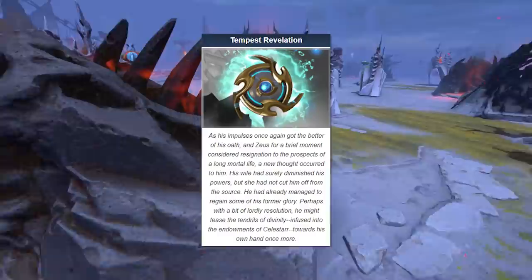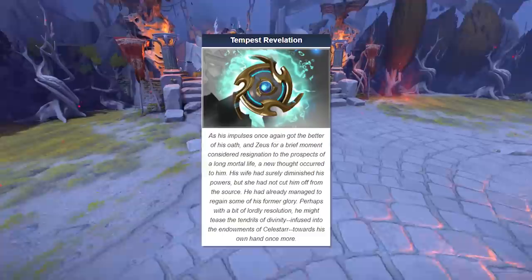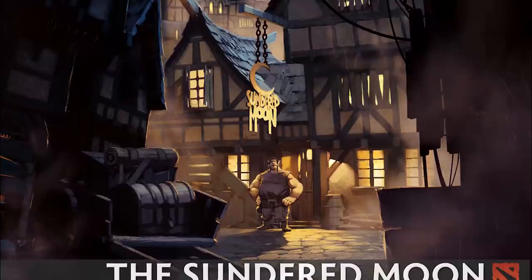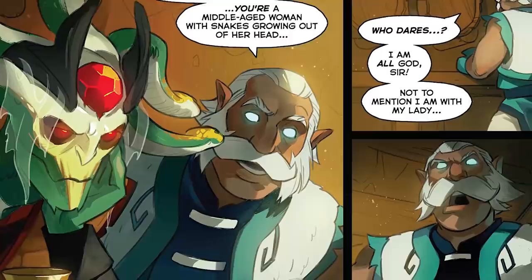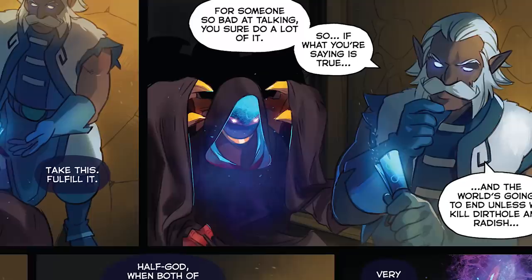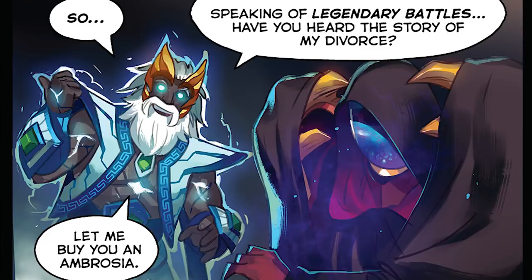The Tempest Revelation Immortal somewhat advances Zeus's character arc, as it explains how his impulses once again got the better of his oath, showing that he hasn't remained entirely faithful to his wife. Not that it's going to stop him anyway, since he can gain access to his old arsenal and restore his former glory that way. Zeus also makes an appearance in the Sundered Moon comic, which was released the same time as his arcana. He can be seen at the tavern's bar, unsuccessfully hitting on Medusa. The comic portrays him as a skeezy creep who talks way too much about himself, and it even references a story of him turning into a swan to seduce a woman. He ends up speaking with Arc Warden, who recruits the god to join his army and take down the ancients. As a persuasion tactic, Arc Warden returns Zeus to a fragment of his true power and grants him the Tempest Helm of the Thunder God Arcana. And of course, Zeus tries to buy Arc Warden a drink so he can continue doing what he does best — talk about himself.